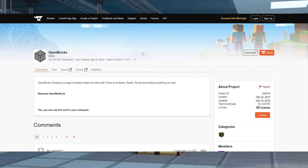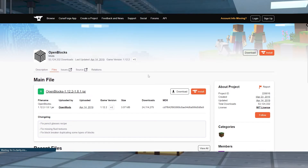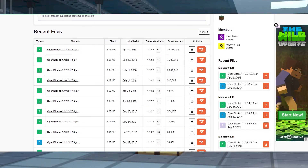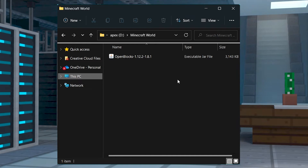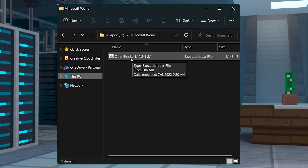There are several different versions of Open Blocks available to download and the one that you need will depend on your game version. Head to the Open Blocks page over on CurseForge and then click on the files tab at the top of the page. Click on the view all button on the next page and then find the game version that you are wanting to play from the list of files, and then click on the download button next to the version that you want to download. You should now have a file named something similar to Open Blocks jar. You will need to install the mod on both your server and your client.